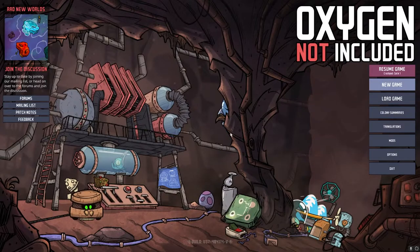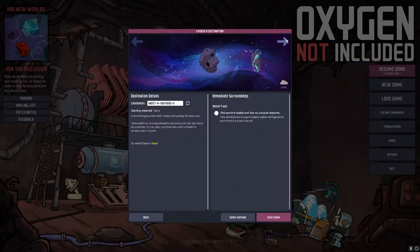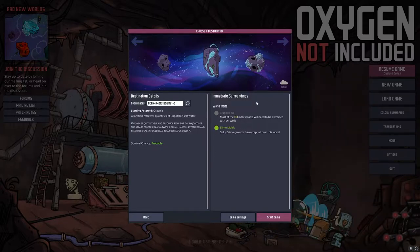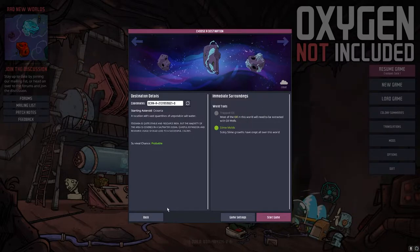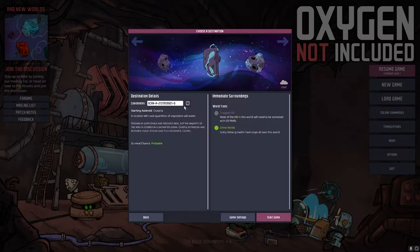Oxygen Not Included, for people who don't know, is a survival colony simulator. You start out on an asteroid with some duplicants, which are your little peoples, and you go through and try to survive. I think you try to get off the planet or you just try to live. I've never won, just like in RimWorld that I've played many hours in. I've not won, but I do enjoy them and I have an idea of how they go.